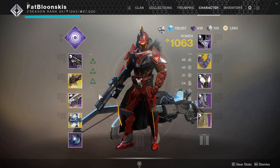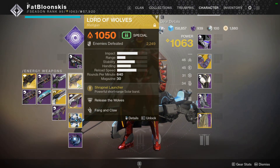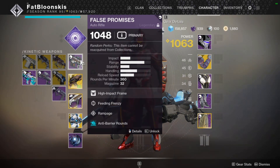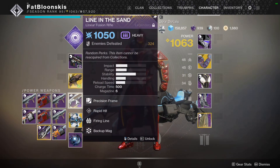For your loadout, you don't really have to do my specific one as long as you're running a shotgun. I'm running Lord of Wolves — I honestly love this weapon, I have 2,000 kills with it. In its regular form you can kill targets pretty quickly, but once you switch to the Release the Wolves mode you can burst down bosses, so it's a very versatile weapon. I'm also running an auto rifle with anti-barrier rounds for the nightfall, and then my linear fusion rifle — Lying in Wait — this thing is a beast.